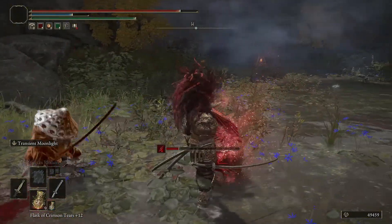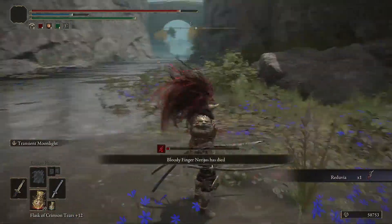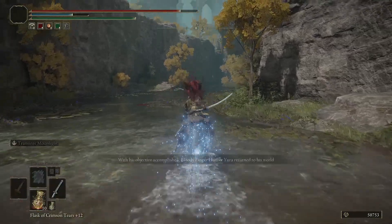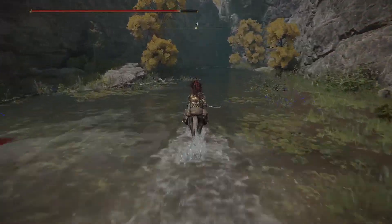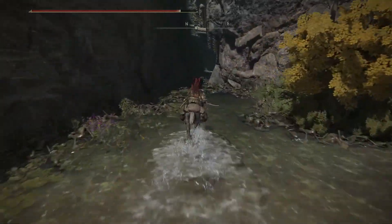So after defeating the Bloody Finger together, we'll get the Reduvia Dagger. We can just head north here from under the bridge, where we can exhaust all his dialogue, and then we'll move on to the next step.